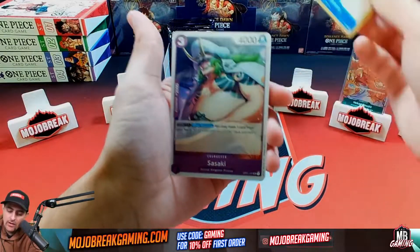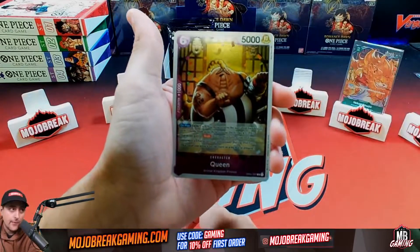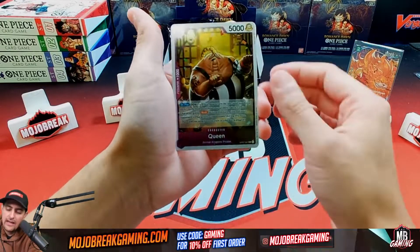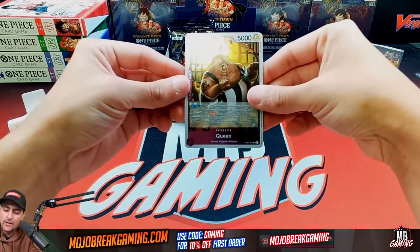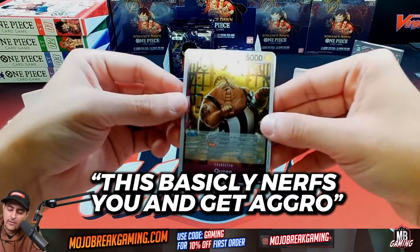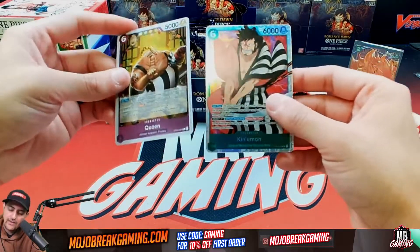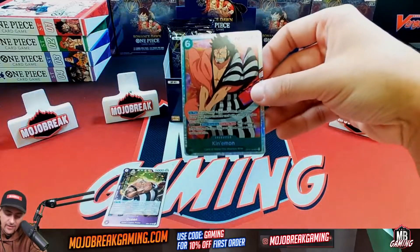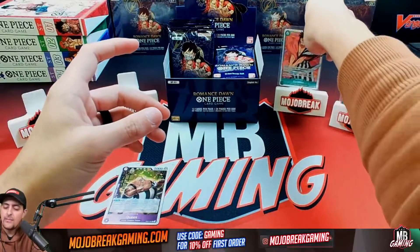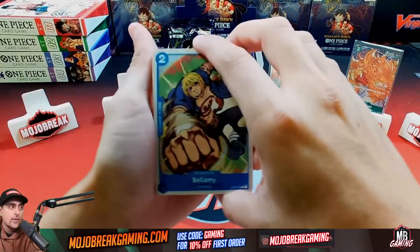We've got Baroque Works, Sasaki, Jinbei — feel free to pause whenever you want to take a look at these cards. Here goes Queen — this looks like a reverse holo. On play, Don minus one, so this basically nerfs you and gets aggressive. Then there's a Don card for red. And our first ever SR hit — a super rare! First pack magic, let's go!